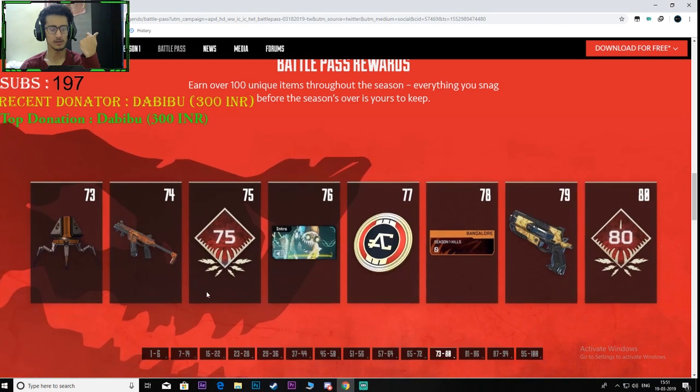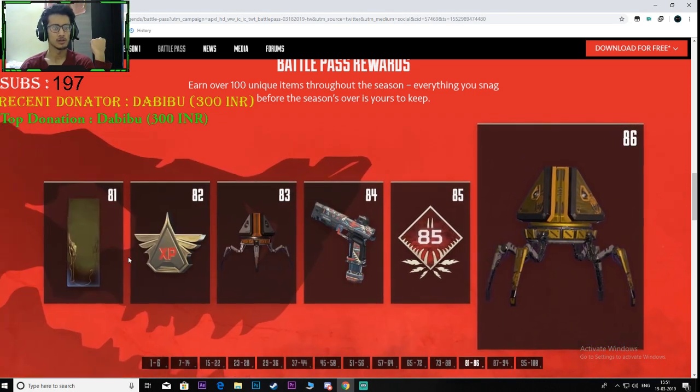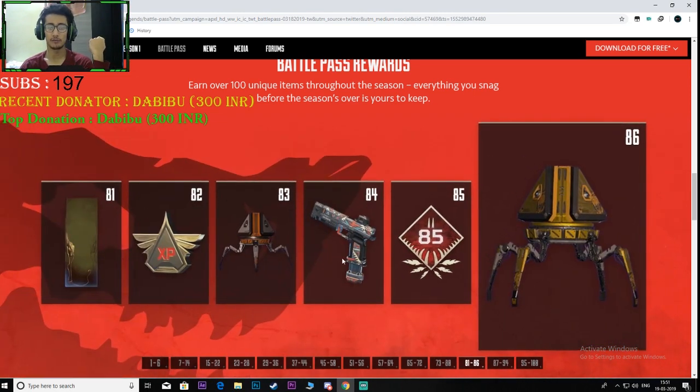Then an R99 skin, an Apex pack, and an introduction for the new champion Octane. With the new battle pass they are going to release the latest legend Octane — you can check his abilities in the game, there are jump pads around the market area and they did reveal his abilities which are really good. After that we get a RE-45 skin and another special Apex pack with a yellow color.